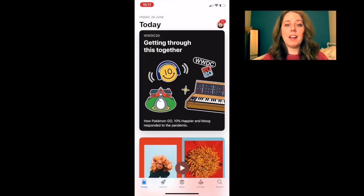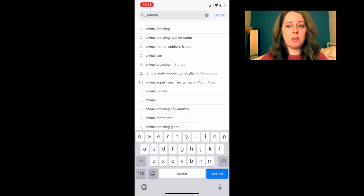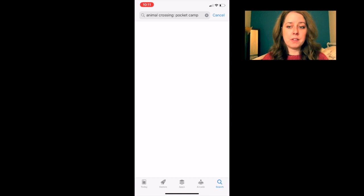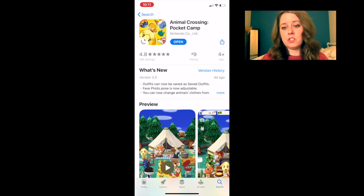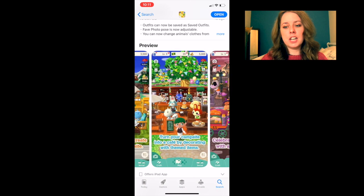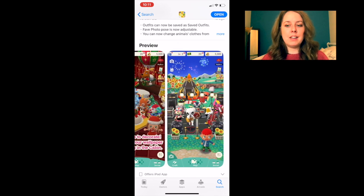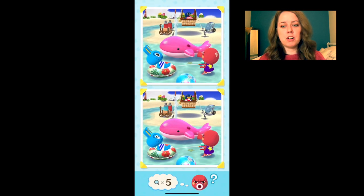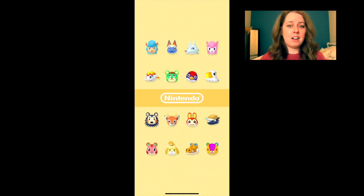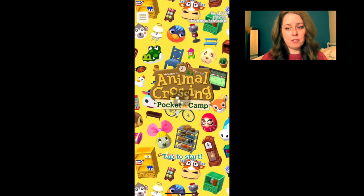So if you haven't heard of Pocket Camp, it is just another Animal Crossing game. It is on the App Store and it's exclusive for your phone, iPad, or tablet. It is a really fun game — almost like a miniature version. It came before New Horizons, so it sits kind of in between New Leaf and New Horizons with its graphics and style. It is free and a lot of fun, so even if you don't care about the exclusive items, you might as well download it anyway if you like the franchise.